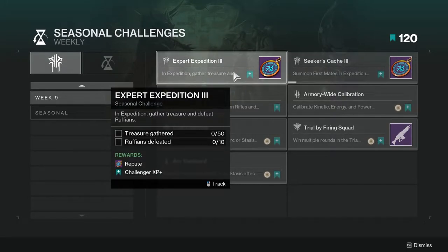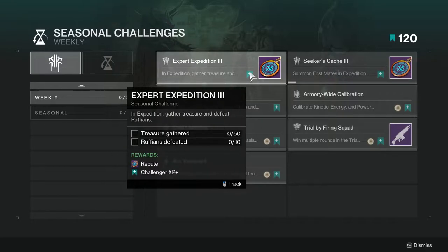So Expert Expedition 3 - in expedition, gather treasure and defeat ruffians. You've got 10 ruffians - that's terrible. Treasure gathered 50, that's not terrible, but 10 ruffians is pretty terrible. Ruffians, if I remember correctly, they come out at a certain time so you just have to wait in the expedition until they come out, which is rough.